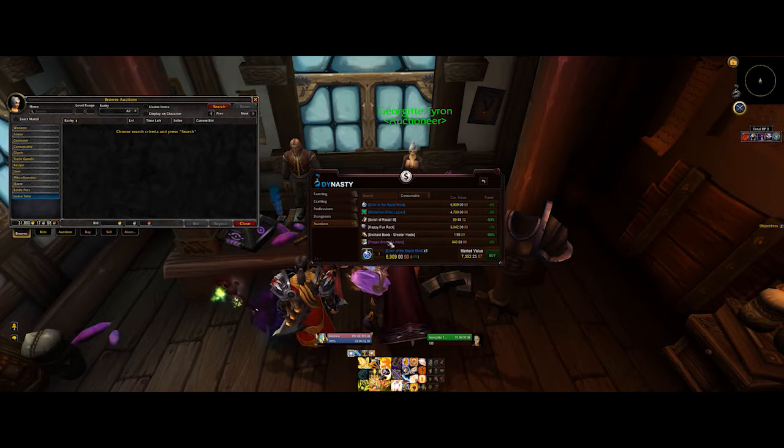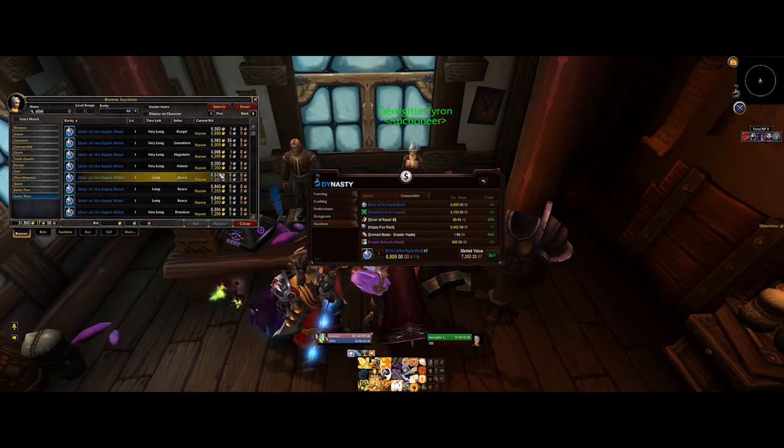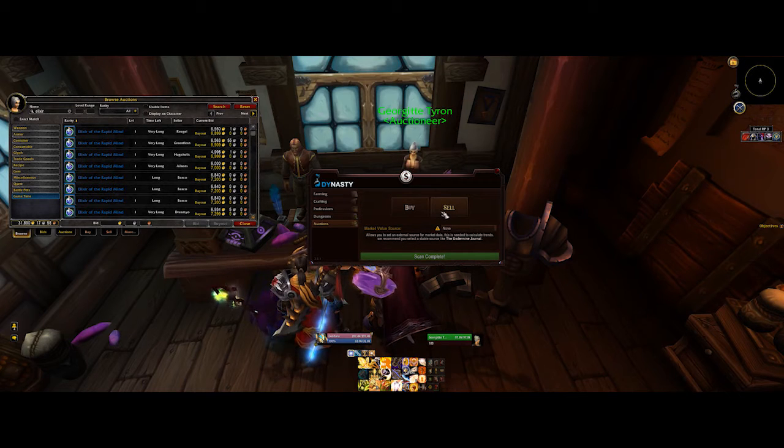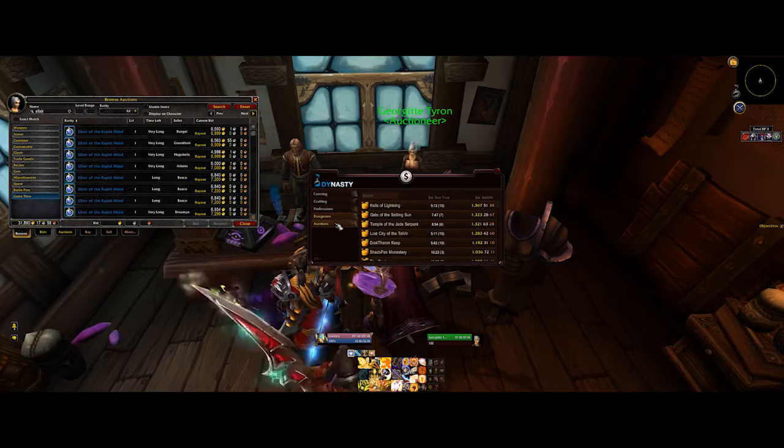So it's 6,900 gold it's on for at the moment, and it says it should usually go for around 7,500 to 7,300. And yeah, so it's around about right — there are three or four on for less than they should be. So what you do is buy up those four if you've got the gold available and pop them up for 7,350 gold. And it will do that for you — if you buy them and they're in your inventory, you can go to the sell table, click on them, and it will fill out all of the selling fields for you.